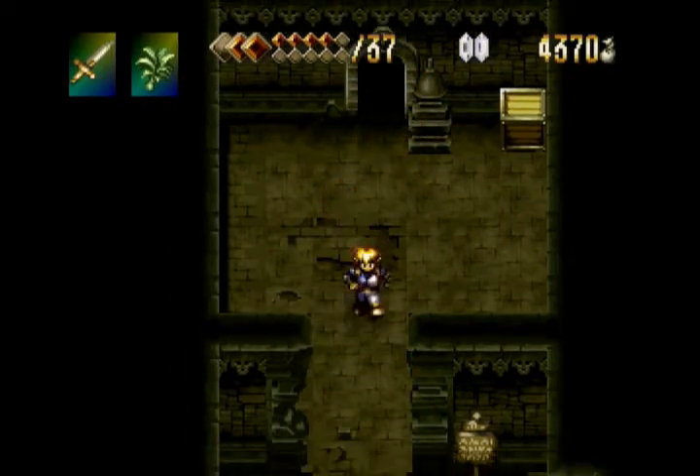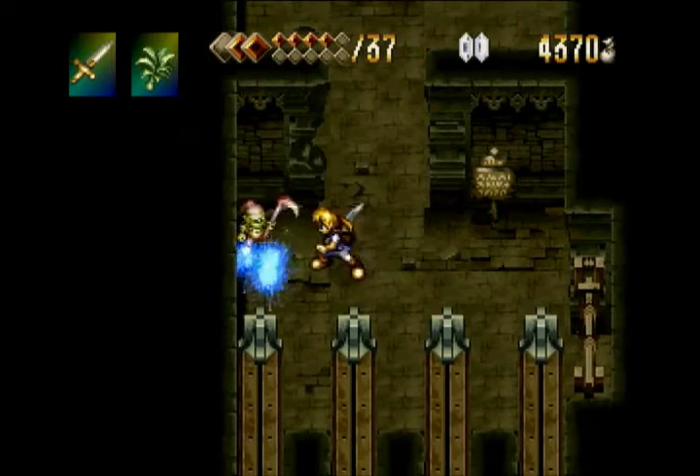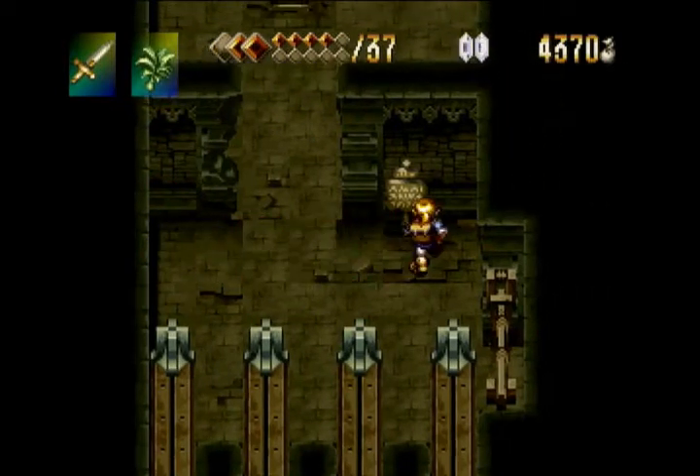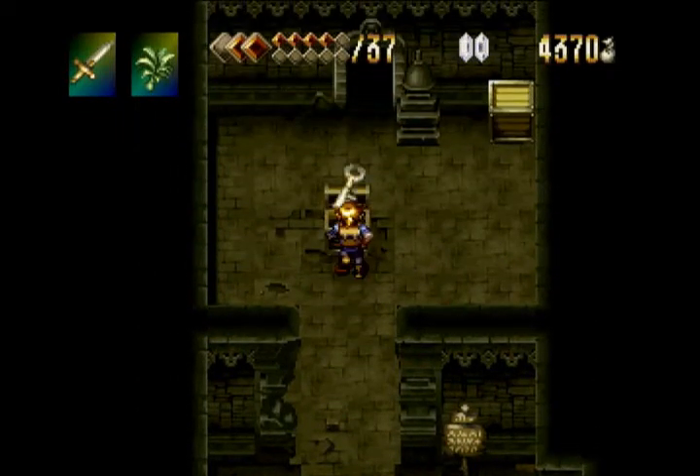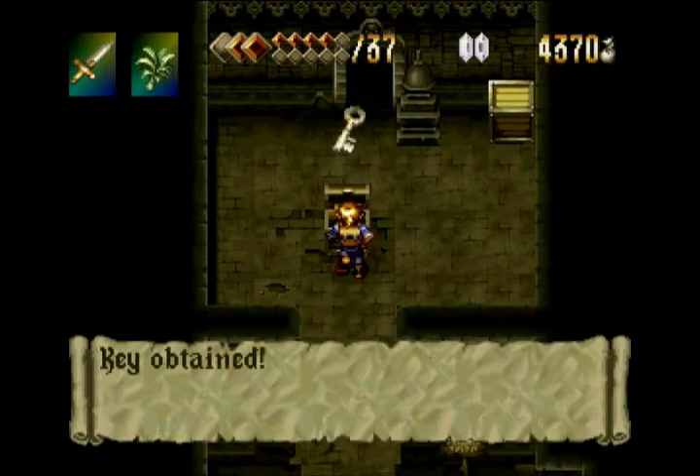We've got a new series of imps. We've seen the red guy a couple of times in cutscenes, but this is the first time I think we've fought him face to face. He's basically the same as the blue guys, except he has a spinning attack. They fight very similar to the Murg, and they take about the same number of hits, so I wouldn't be surprised if they use most of the same scripts.